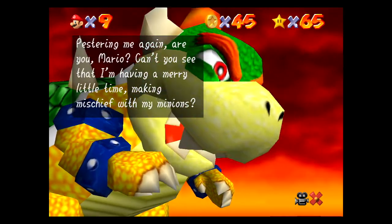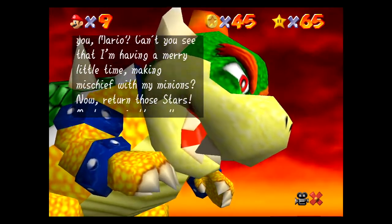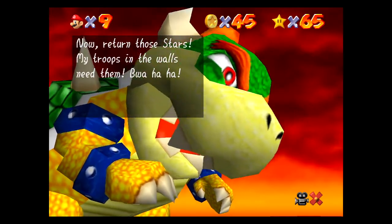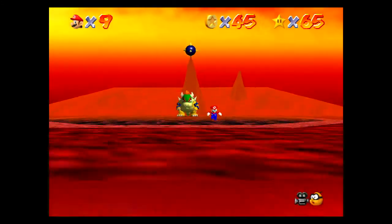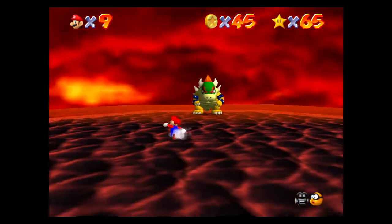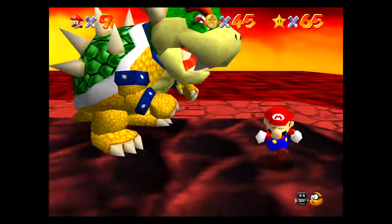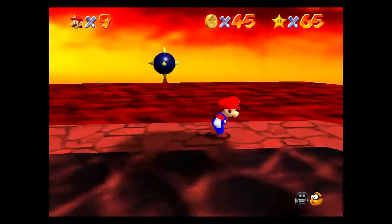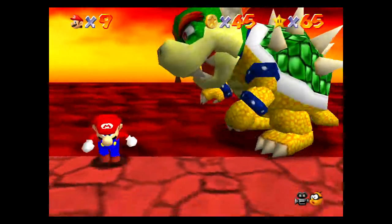Pester me again, are you, Mario? Can't you see that I'm having a merry little time making mischief with my minions? Now return those stars — my troops in the walls need them. When you say 'in the walls,' you just mean in the paintings. So Bowser, I think, only really has this new move. Oh — he turns invisible and teleports. He has a vanish cap too.